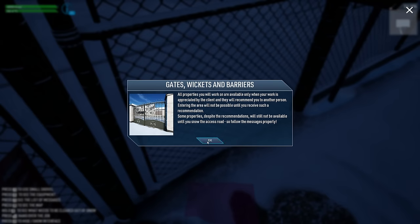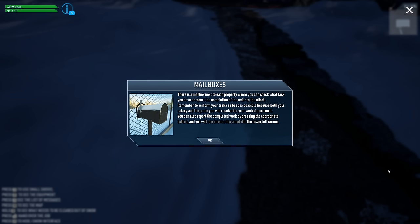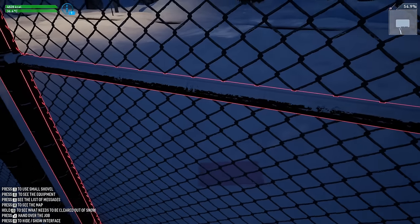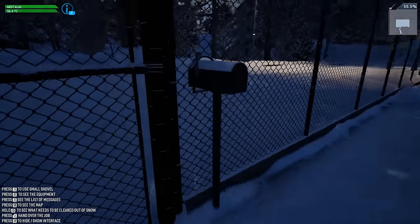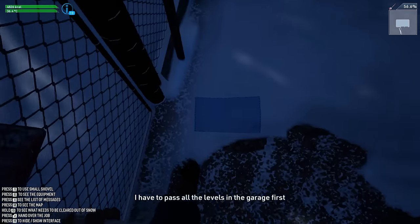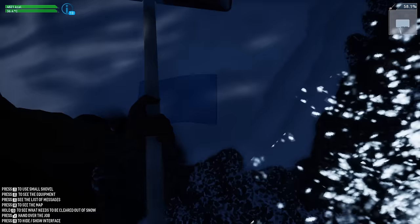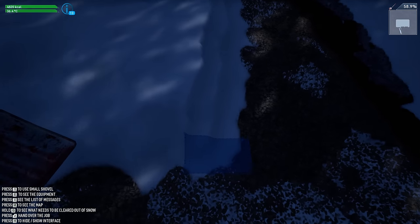Gates, wickets, and barriers — all properties to work with. Clearing is appreciated by the client and they'll recommend you to others. Some properties despite the record days are still not available until the snow is cleared. I have to pass the levels before I can leave — I'm trapped here forever. I'm assuming I just have to finish up the path before it lets me out.